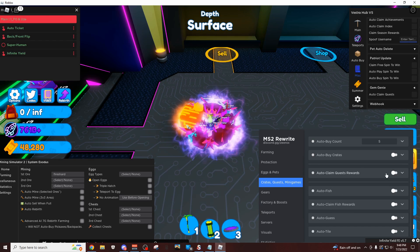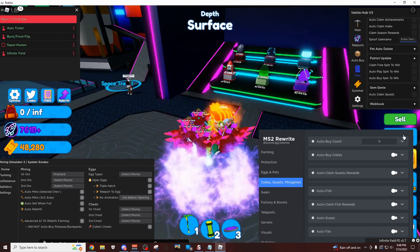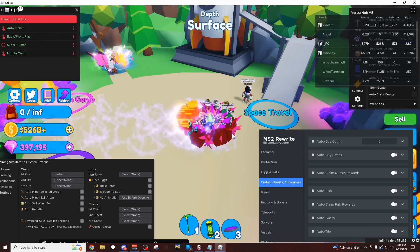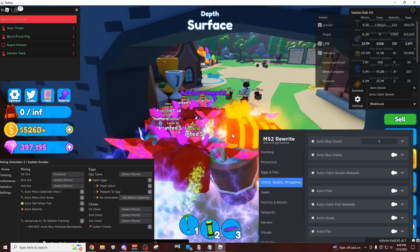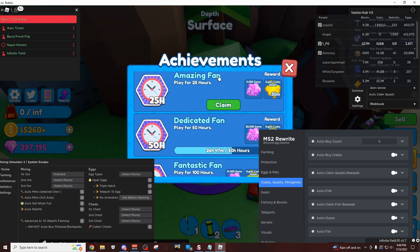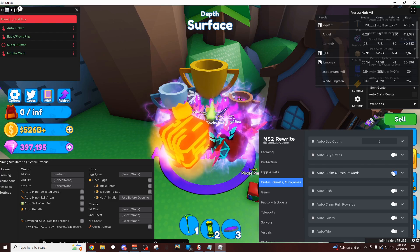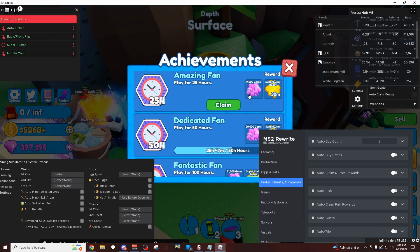Looking a little bit more down, you have your automatically claim quest rewards, which is your index quests — or maybe the quests for the achievements tab. Let's go check. Go back here, go to the main island, and here we are. The achievements is somewhere over here — yep, here it is. So achievements — these are all your quests you can claim. For example I have this one right here, amazing fan. I'm gonna click auto claim quest rewards. I guess this one doesn't work, maybe it's some other type of quest.